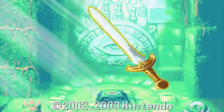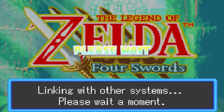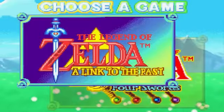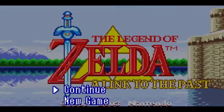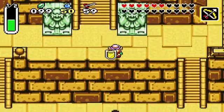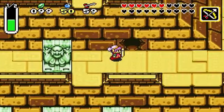If we press start — I'll just skip the intro again. As you can see, it's linking with the other systems, and since we can't do that, that's all we can do. I did mention the Palace of the Four Swords — that palace is a brand new dungeon added to this version.